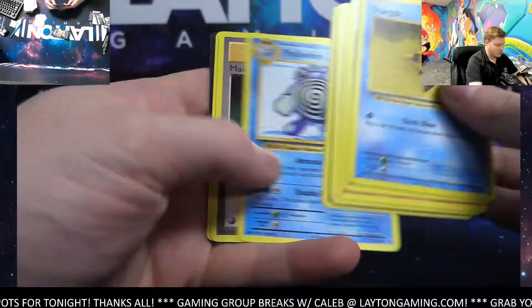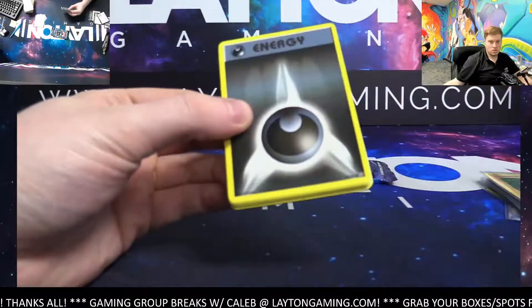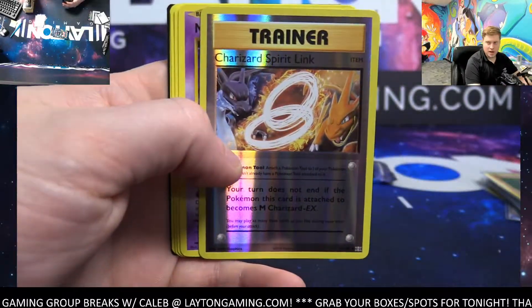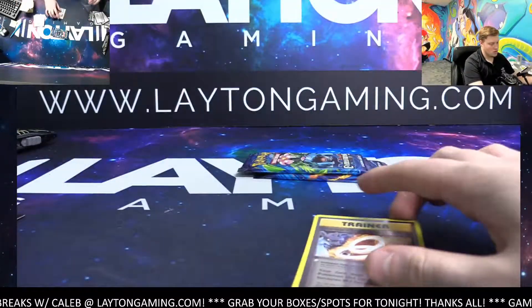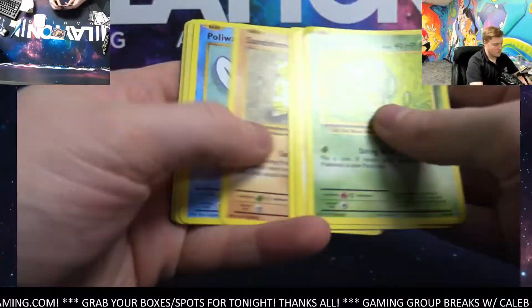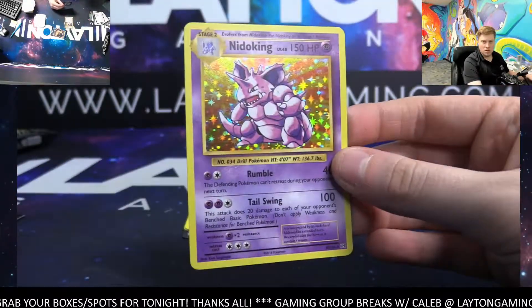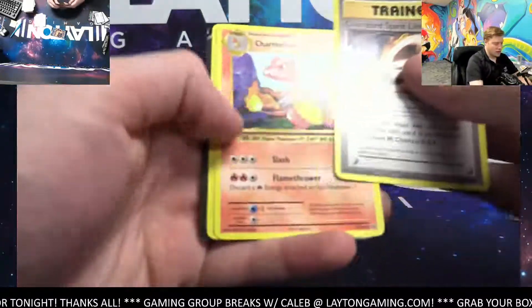Magikarp Reverse, Dugtrio, Haunter. Charizard Spirit Link - cool one for the Trainer spot, there you go Trainer spot. Mewtwo on the rare. Two to go. Kakuna - got another hollow, Nidoking. Psychic, there you go on the hollow. Nice Nidoking laying on the hollow. Nice card there, Psychic Energy. And last one guys.